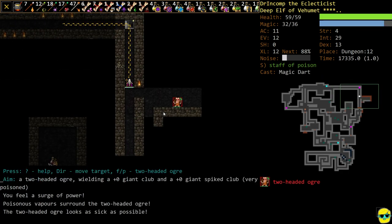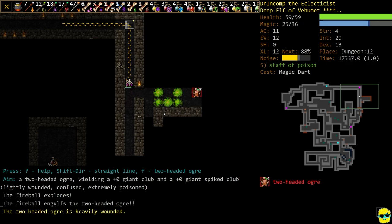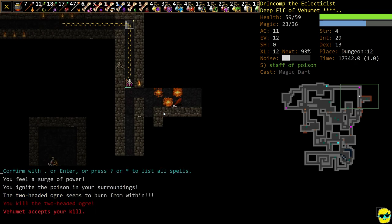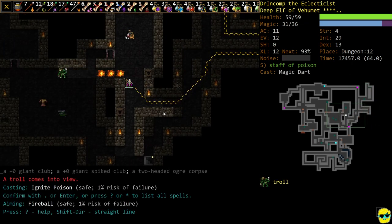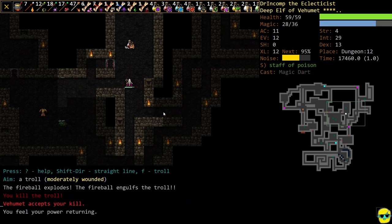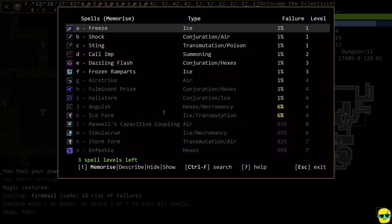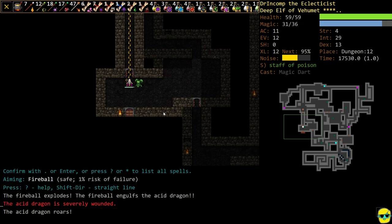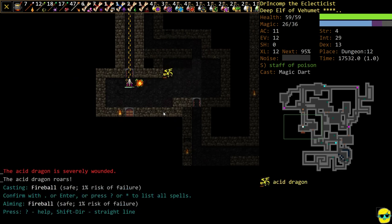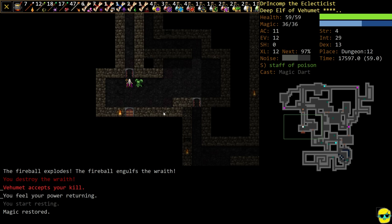Two-headed ogre — just poison the guy, put a cloud on him. He got confused too. Poor dude. As soon as he gets a little bit closer we'll just ignite the poison and he's gone. 63% uncoupling. The dragon roars — let's just wait for it. And it's gone.